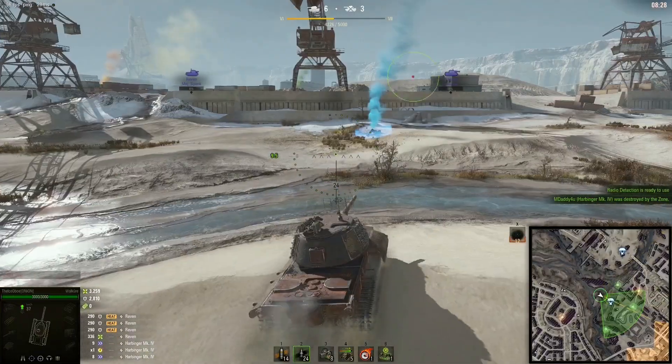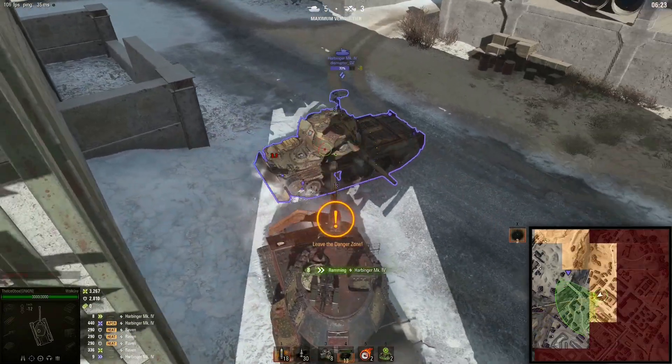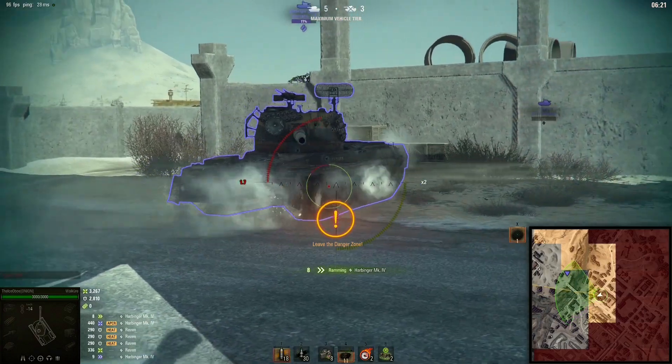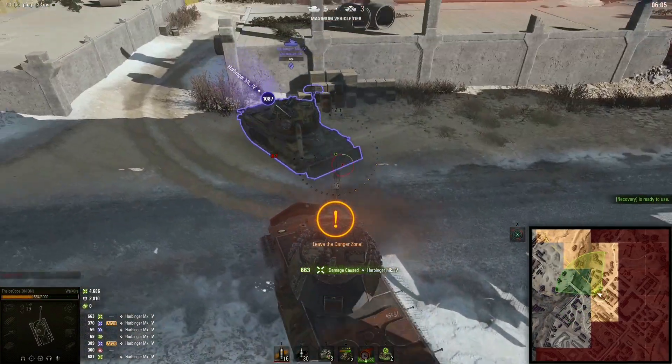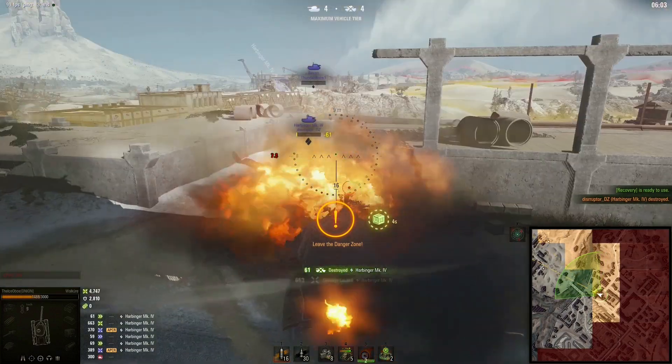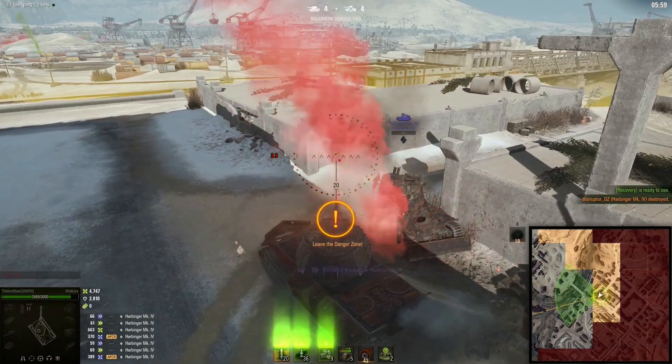The War Cure is what the Variag strives to be. It has more reliable armor, can almost turn kind of decently, and has better alpha than the Variag. The War Cure is also very heavy. This means you can use your speed boost ability to ram your enemies with devastating force.